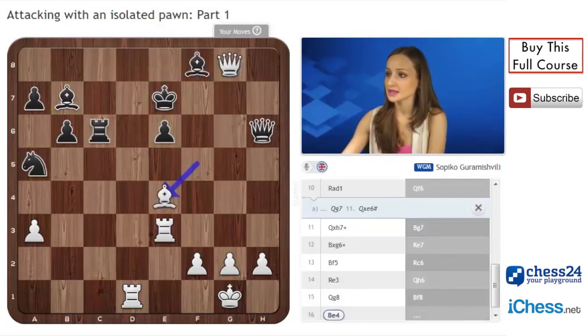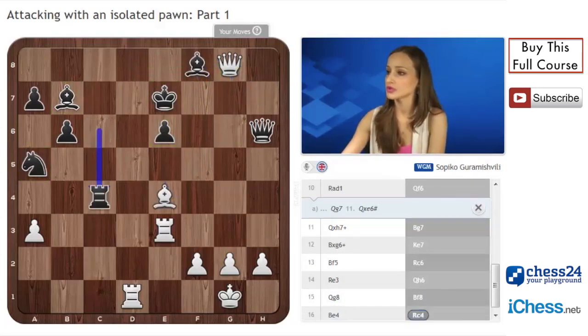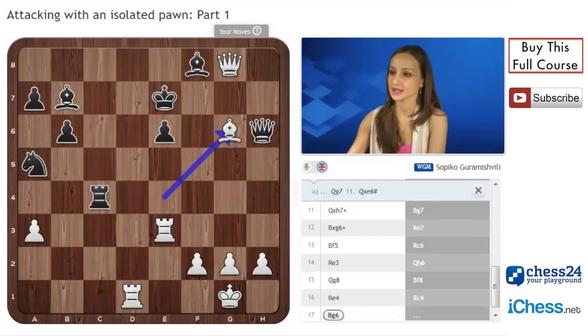If bishop f8, bishop e4, rook c4, bishop g6 — with an unavoidable threat on f7 and e6.